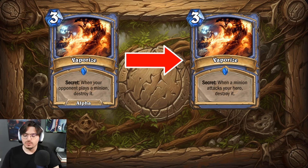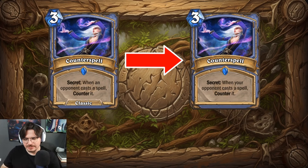Vaporize was a very different card back in the alpha phase. We all know it as: whenever a minion attacks your hero, destroy it. But it used to be: whenever your opponent plays a minion, destroy it — a much stronger effect. I'd love to see if they would change it back to something like this, as it might be seen as playable. Currently, even in secret mage, Vaporize isn't favored, and giving it different options in discover opens up more uses for it.